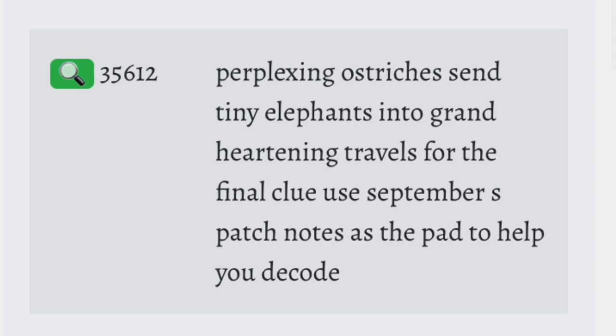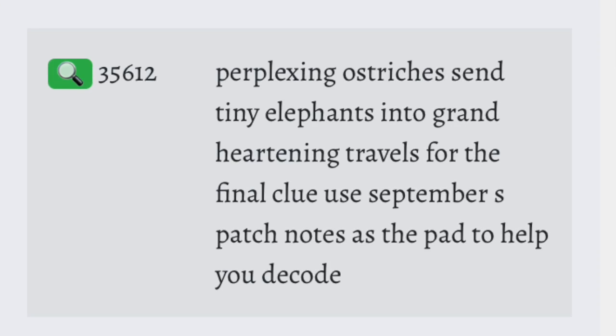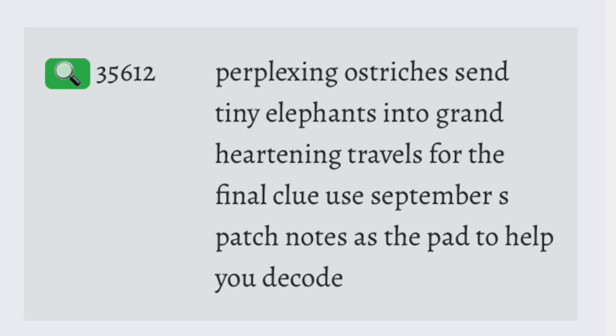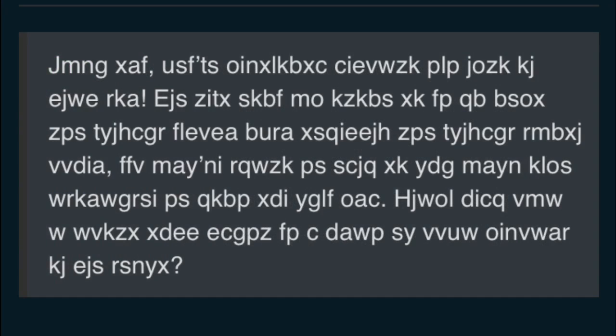Right away this seems like gibberish, but if you look at the first letter of each of the beginning words of that weird message, it spells out 'post eight' — if you can see that there. And then the rest says 'for the final clue, use September's patch notes as a pad to help you decode.' That's the only clue they gave us.